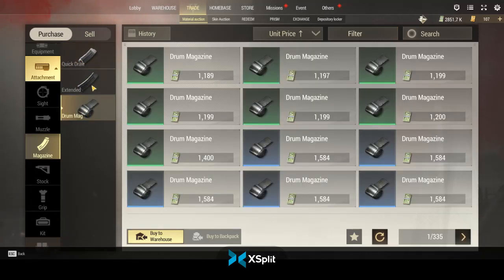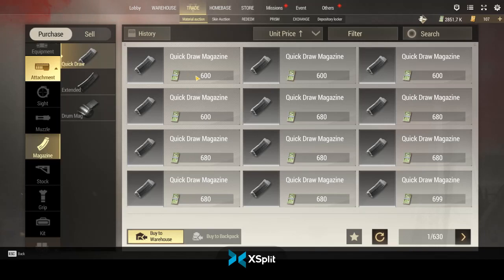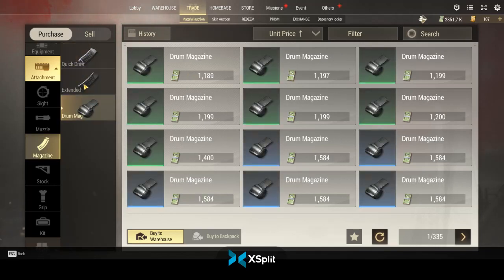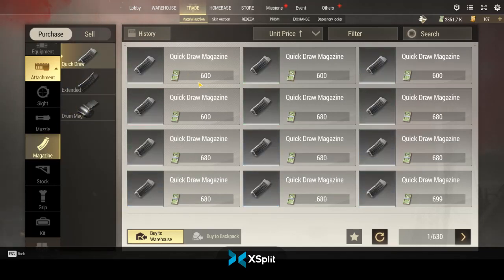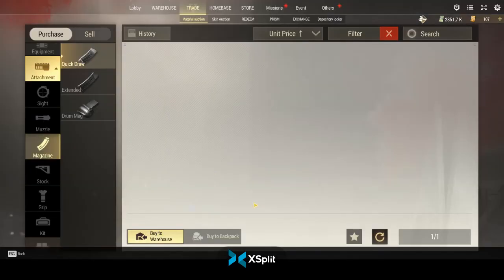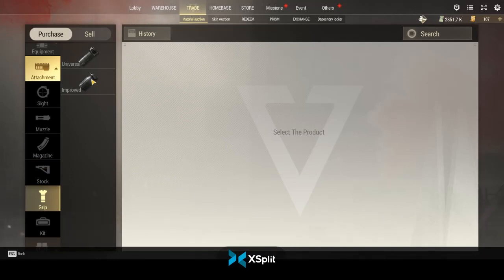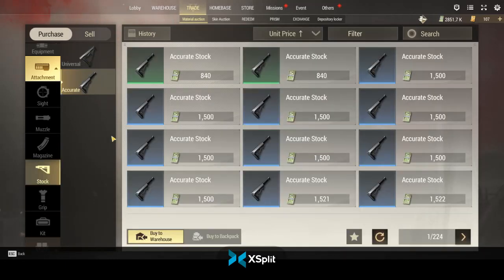Extended mags are the most expensive mags in the game right now, mostly because there are so many guns. Drum mags are the next most expensive and quick draw mags are the least expensive. So if you're looking for a mod and can't afford it on extended or drum but your weapon allows for a quick draw mag — which is most assault rifles — pick it up there because it's way cheaper, like 4K for Heated is not bad.